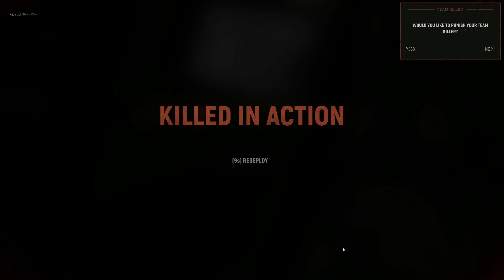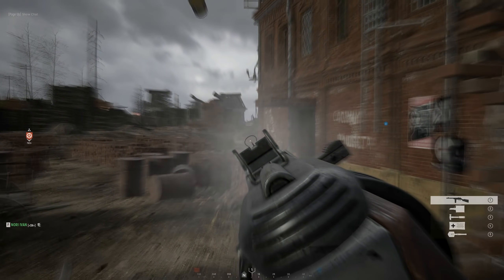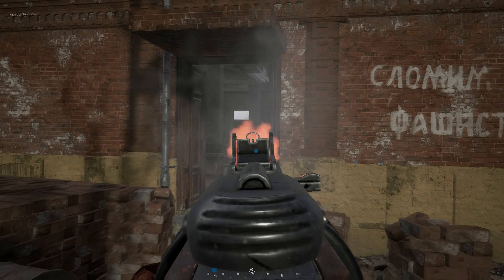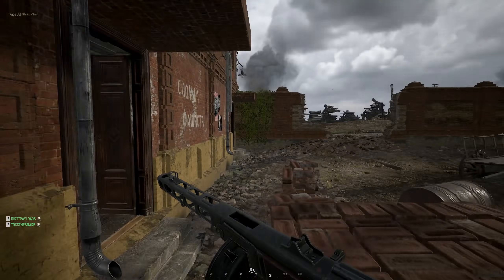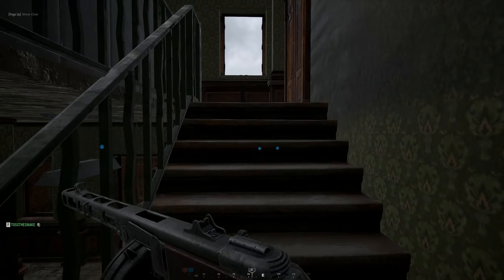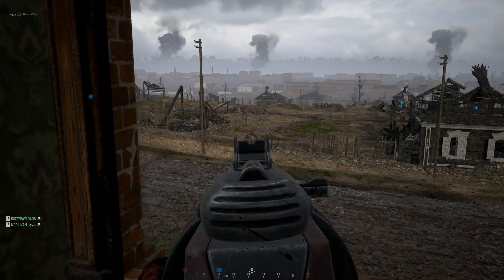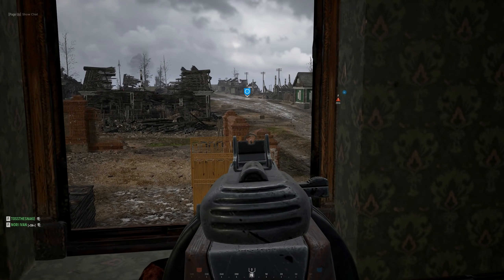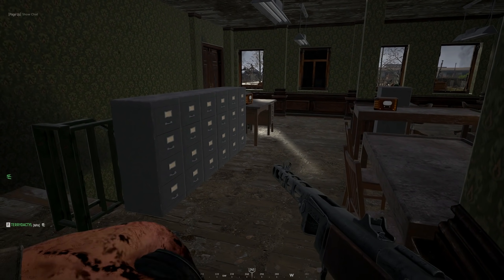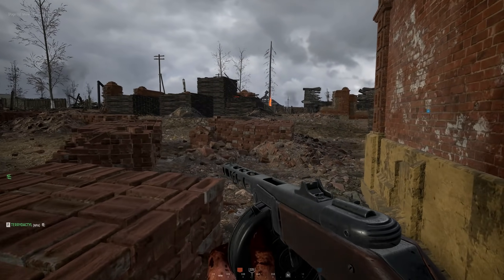I would like Stalingrad more if it had a stable frame rate — even if that frame rate was low, it would be a lot more playable. Right now there are just so many stutters. I can look from one side of a blown out wall to another — we're talking really like 10 meters — and I'm just stuttering as I'm looking between the two. So many times when I've been aiming towards someone, I get a stutter and it leads to me completely messing up my shot. The stutters are the worst thing about Stalingrad, not the frame rate. We've got to hope the stutters go.